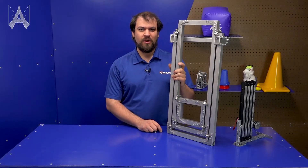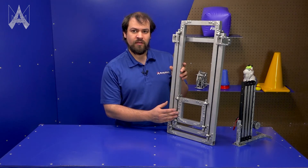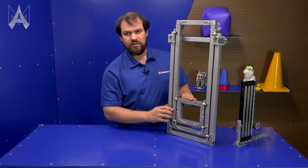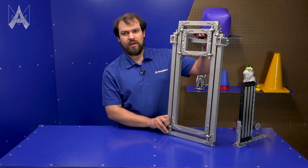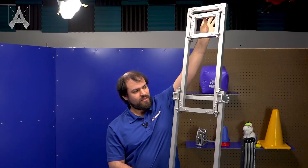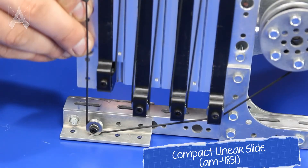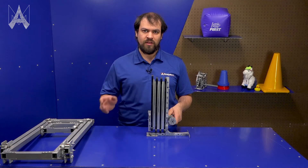If single-stage elevators aren't going to get you the reach you need, you can put them inside another elevator to get a multi-stage elevator. Here we have a two-stage version. You can see the single stage inside of it that travels like it normally would, but then that entire stage can then continue upward using the outer bearings. Both our compact elevator bearing kit for FRC and our compact linear slide kit for FTC offer single and multi-stage options.